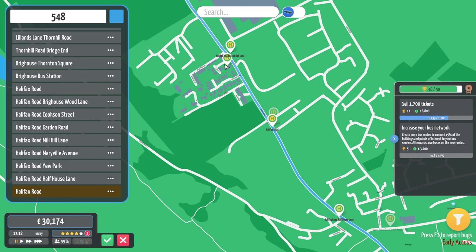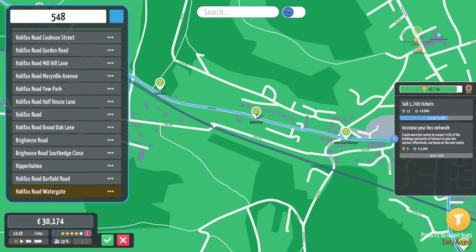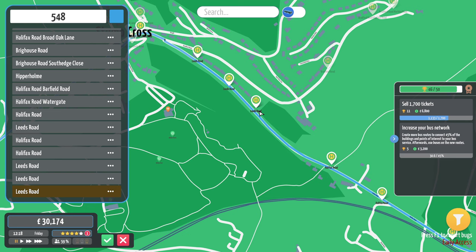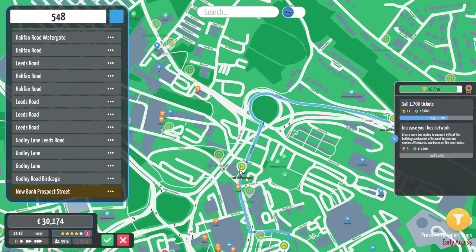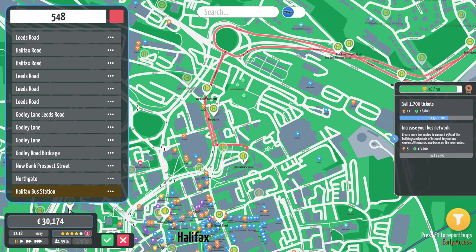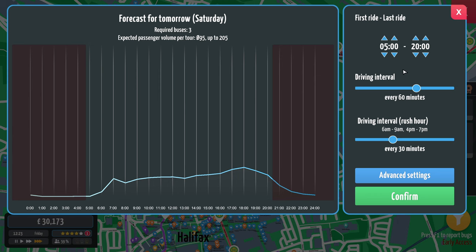Back up to Hipperholme Lights — stop that one, not the other one, otherwise you'll end up going down that road and reversing. South Edge, up to Hipperholme. Turn left, go down towards Stump Cross. I think this Leeds Road stop might be on the other side of the road. Up to Godley Lane, round to Birdcage, New Bank Prospect Street — we'll stick one on there. Northgate, you do actually stop there technically. Into the bus station. Can we have a pink one? We'll have pink because this is the pink line in real life. Looking good — that's going to be quite a busy little route.